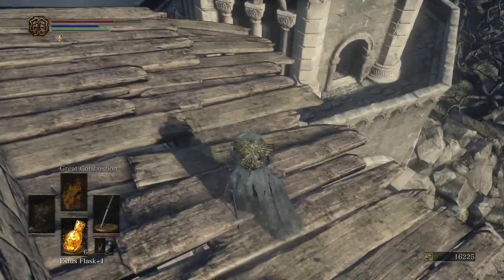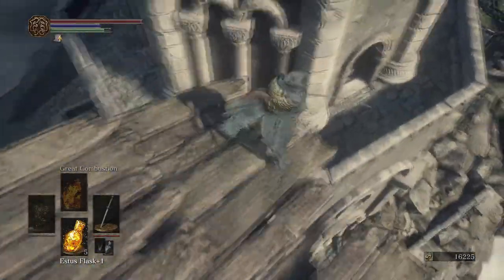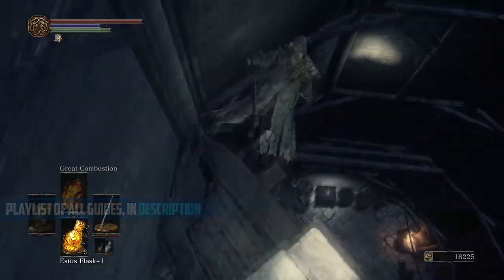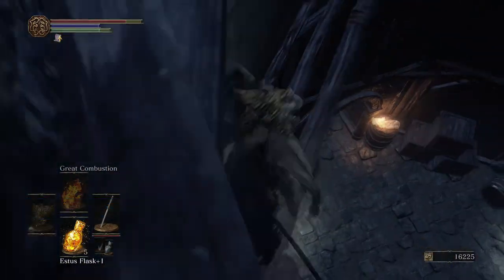Once past those two enemies, go ahead and go to the rooftops and jump down to the Cathedral. This is going to be like the pit in Majula — nothing too hard though, nowhere near as hard. Just go ahead and jump down and get the armor set. What you're going to need is the mask.